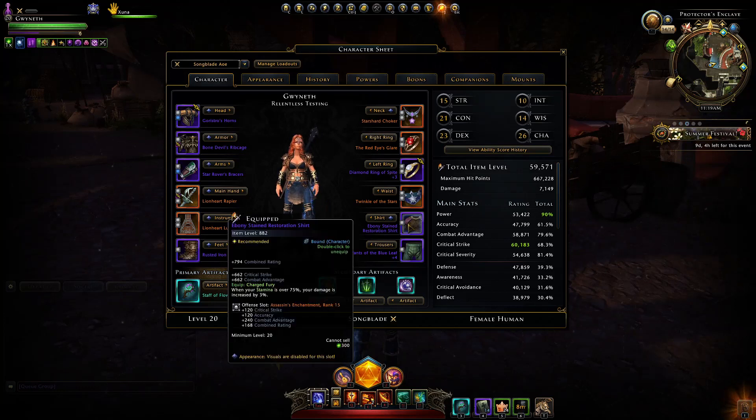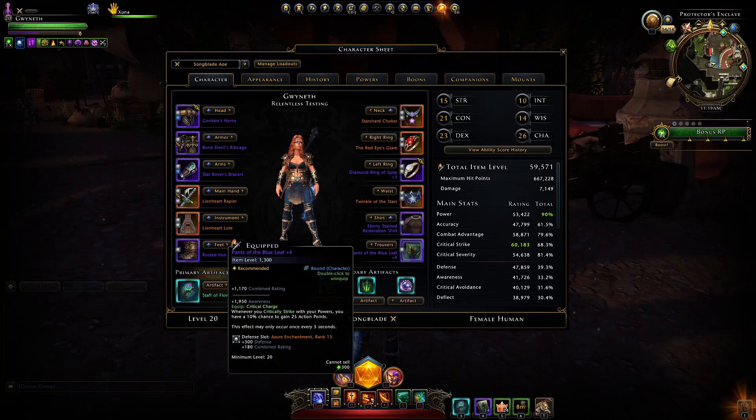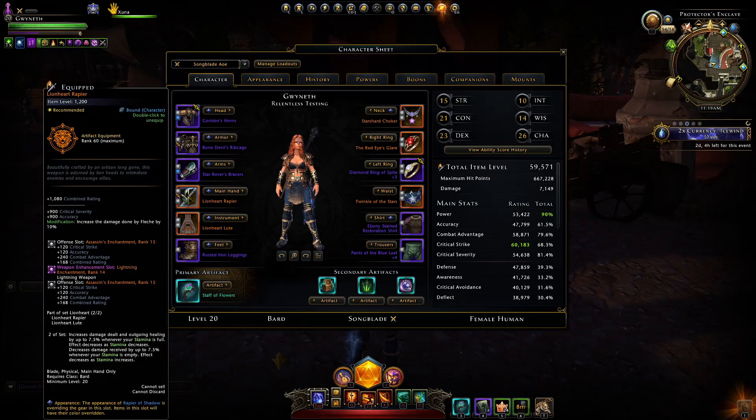For Shirt, I'm using the Ebony set — it's falling a bit behind on item level but is still useful as long as you keep stamina up. For Pants, get as high an item level as possible. For weapons, I'm using the Lionheart set for the extra 7.5% damage bonus when stamina is full, and extra damage resistance when stamina is low for survivability. They're from Tower of the Mad Mage and rather hard to obtain — alternatively try the Mirage, Celestial, or Masterwork weapon sets.